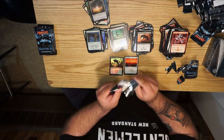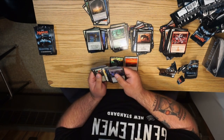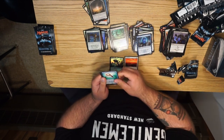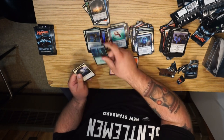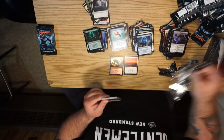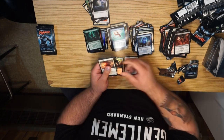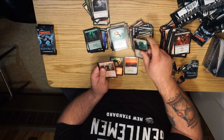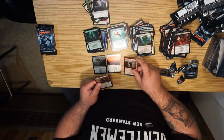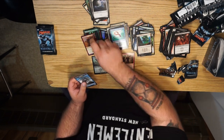These packs are not giving me a good time — what a hassle. Ancient Stirrings, Swords to Plowshares, Reef Worm... and a foil Broodhatch Nantuko. At least we have the tokens for the Reef Worm, though we're never gonna use them. Alright — Angelic Page, Lorescale Coatl, Myriad Landscape, and Imperial Recruiter! Another mythic! And a foil Frenzied Goblin — that's really fun — plus the kraken token to go with our terrible Reef Worm. So far I'm happy.